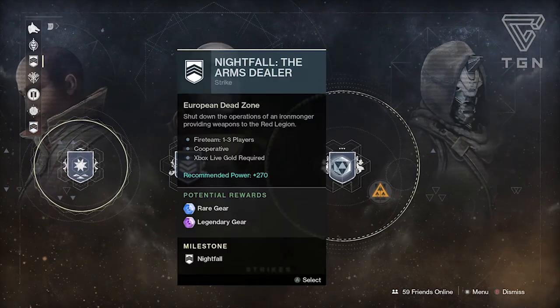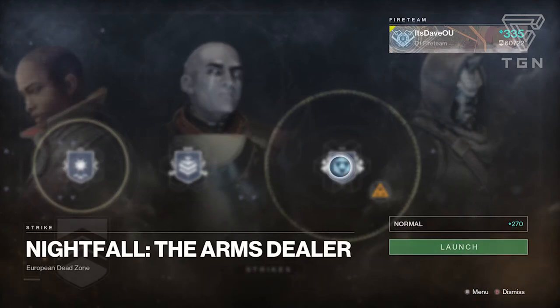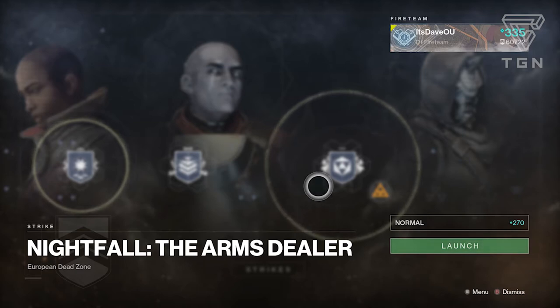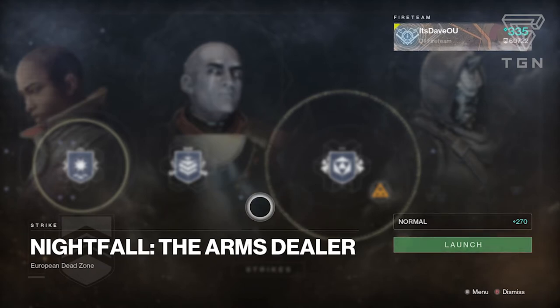The Nightfall this week is the Arms Dealer strike. It features both Fallen and Cabal enemies. Fallen have arc and solar damage, plus void from the Servitor. Cabal Centurions also do void damage, so it's hard to pick a loadout. I'd probably go void, since most Cabal have arc shotguns and solar slug rifles. The Arms Dealer strike exclusive loot is an exotic sparrow, which is pretty awesome.